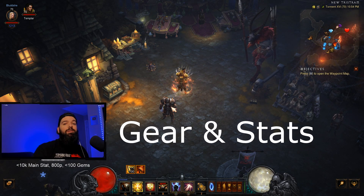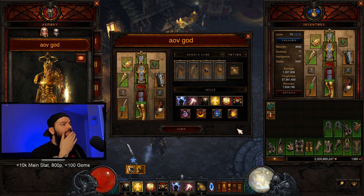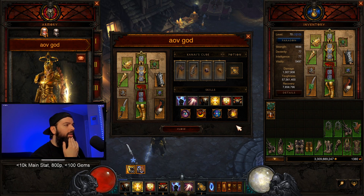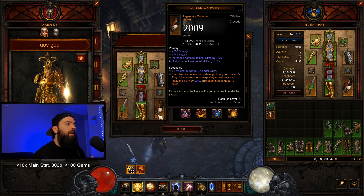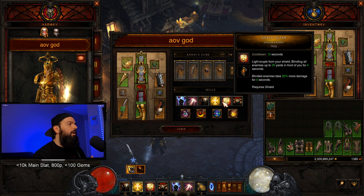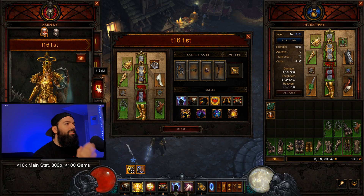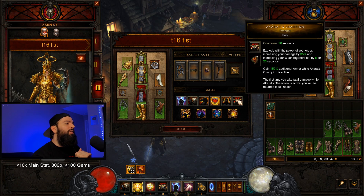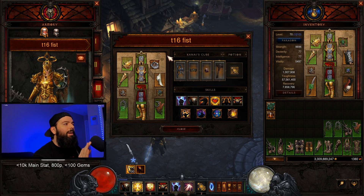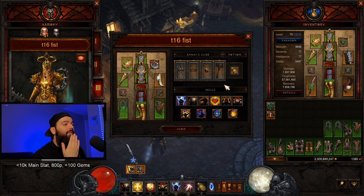Now I'll talk about gear and stats. I'll show you in case the website is down — sometimes early season the website can be down. This is the AOV god build right here. The stat priorities aren't perfect since this is from PTR, so remember to check the build guide for the latest and greatest. For the speed build — really it's T16 but functions as a GR speed build in one — I have Furnace because I just want to one-tap elites and move on. But you could use almost anything there, like Messerschmidt's Reaver for cooldown or whatever your heart desires.